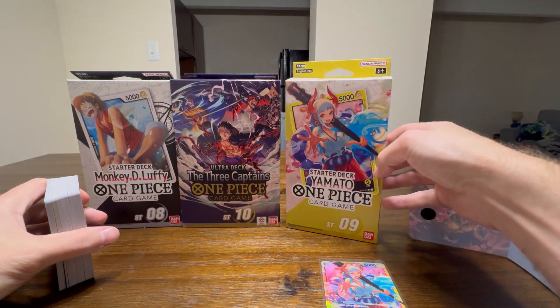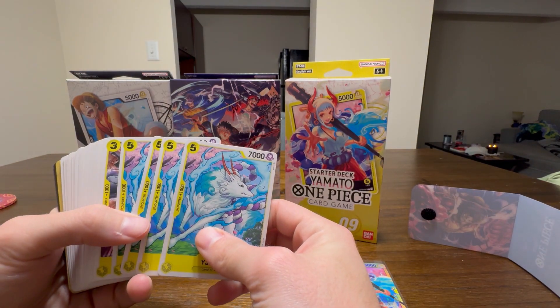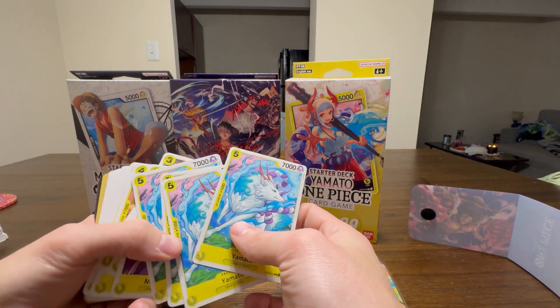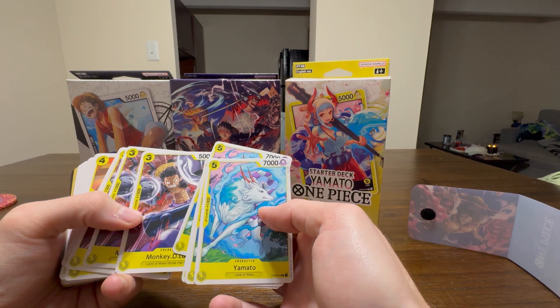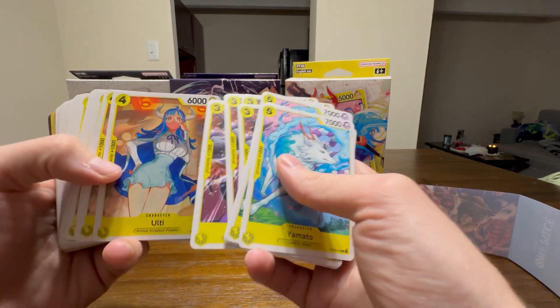I was a little excited so I opened one of them already. This is basically what you get in there — you get an entire deck of really cool cards. You get Yamato animal form, Monkey D. Luffy, and Ulti — pretty cool.